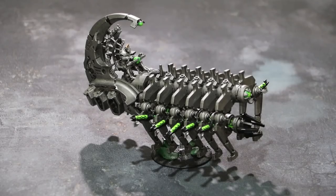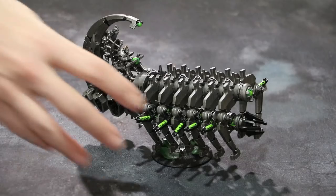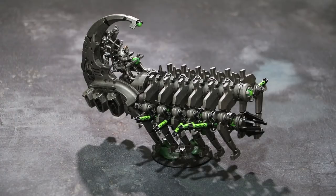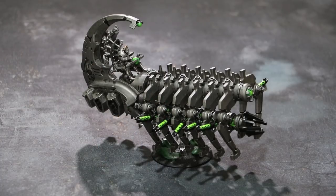My Doomsday Arc is magnetized so I can have it as a Ghost Arc if I wish as well. I have a tutorial on how to do that and I'll link you up to it in the description below. The magnets are very useful on the Gauss Flayers, allowing me to move these around if I need to position it into an awkward place — if they were glued that wouldn't be as easy.